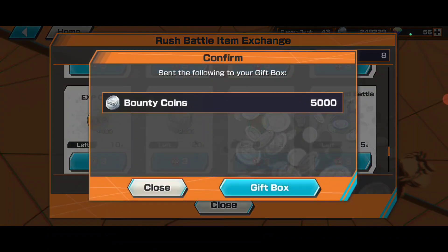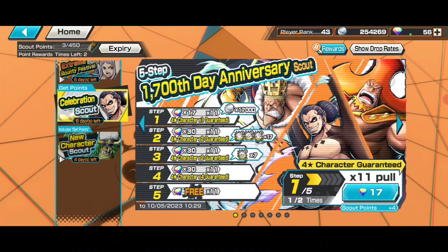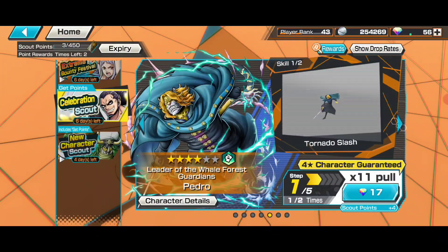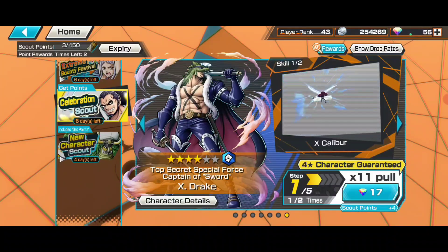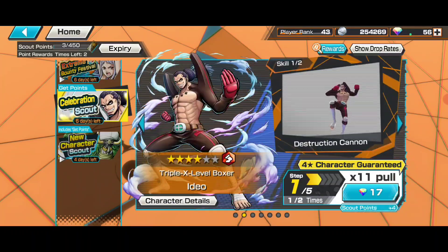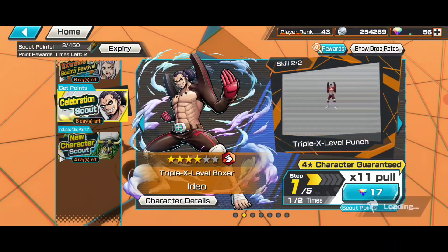Bounty coins are also ending in two days. On the scout banner, these collectors are usable and fine — you can try them, they're not meta or meta-broken collectors, but usable. Pedro is also there, Pudding support collector, then X-Drake — honestly all six of them are usable. Some can be good like Oven or King, but overall these are support collectors only.